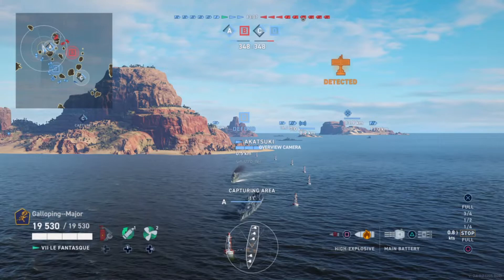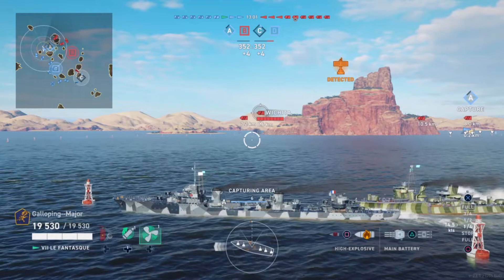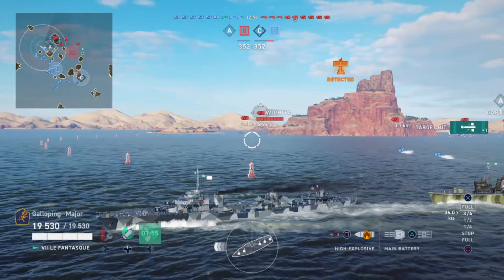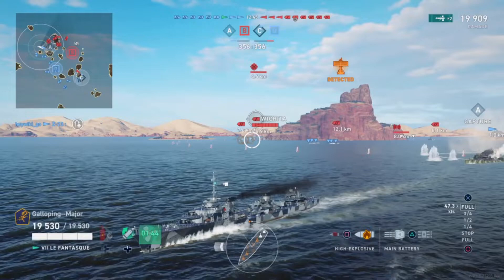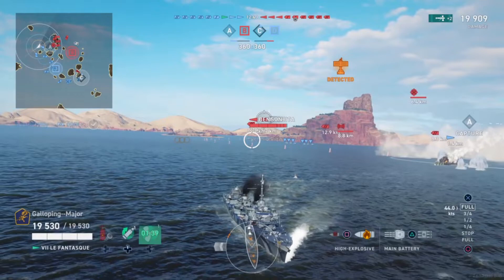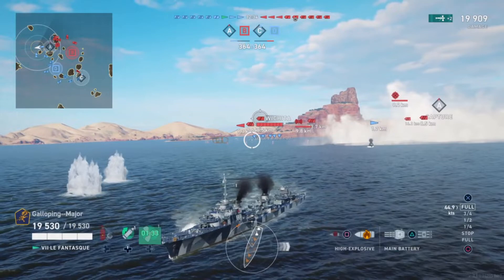Now we're picked up by the Wichita. I'm going to hit the engine boost, which will get me up to about 50-something knots. I've got a torpedo hit on that Wichita. Akatsuki is laying a smokescreen behind me — doing the wrong thing, you just need to run. The aim is to try and dodge the incoming fire, which on Tears of the Desert can be slightly difficult due to the very bright sky. Managed to break off.